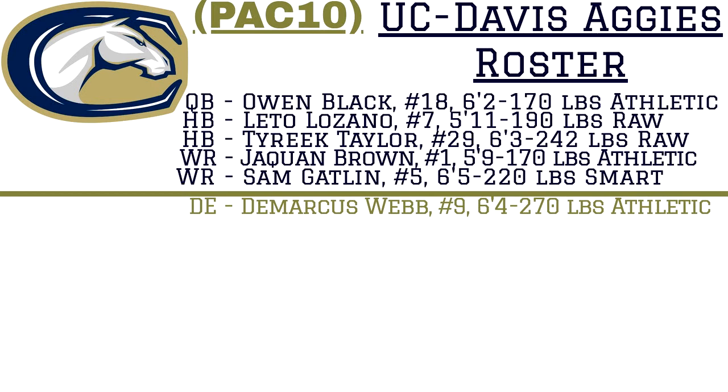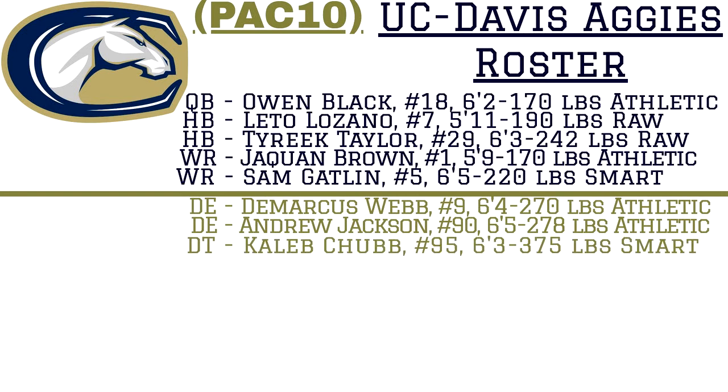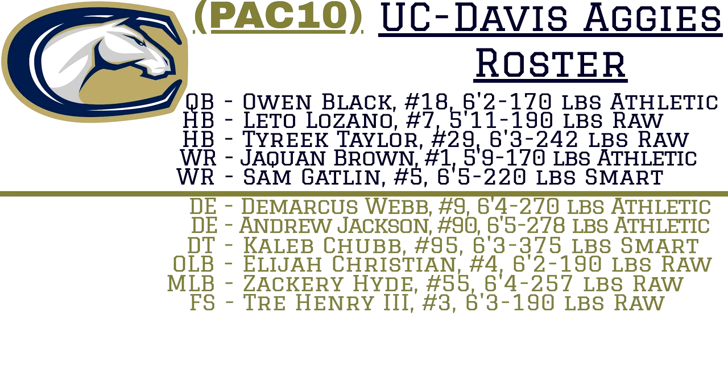Let's take a look at the UC Davis Aggies defense for season one. Defensive end Demarcus Webb, 6'4", 270 pounds. Defensive end Andrew Jackson, 6'5", 278 pounds. Defensive tackle Caleb Chubb, 6'3", 375 pounds. Outside linebacker Elijah Christian, 6'2", 190 pounds. Middle linebacker Zachary Hyde, 6'4", 257 pounds. Free safety Trey Henry the Third.